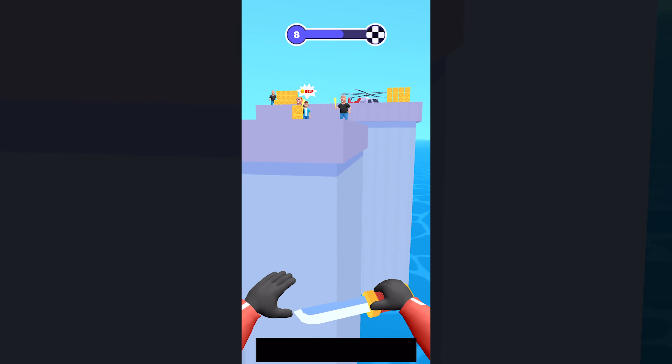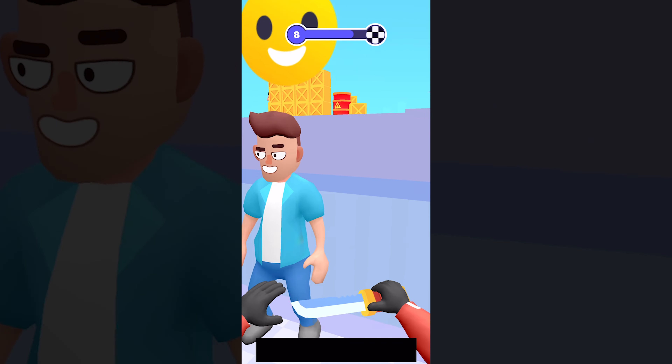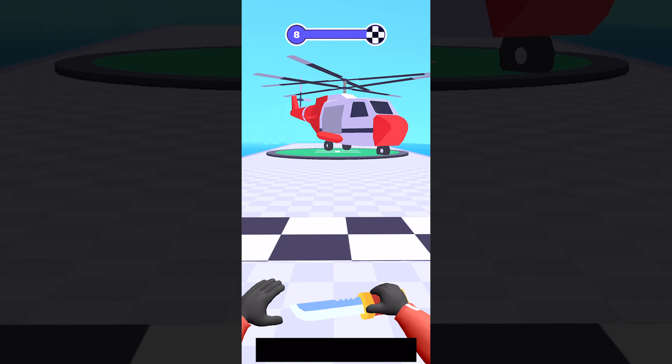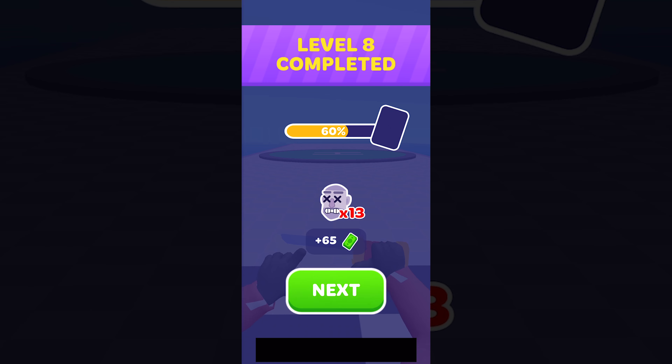Gameplay is on rails as a character jumps from platform to platform automatically from the first person view. Your only task is to take down your enemies on each platform using your handy infinite supply of knives that can be thrown simply by tapping the screen. Aim for the head — something that is surprisingly easy to do — and you'll take most enemies down in one hit.